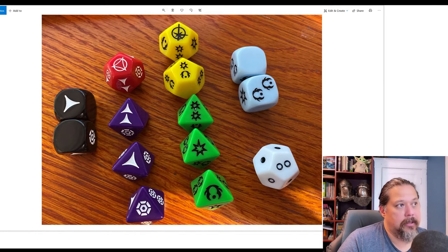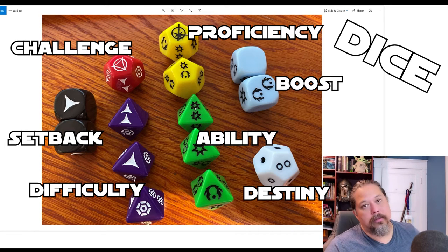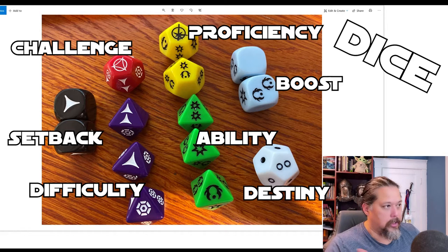Here are the physical dice. The green ones are ability dice. The yellow ones are proficiency dice. The red ones are challenge dice — the upgraded negative dice. The purple ones are difficulty dice, which the GM sets based on how hard a task is. The black ones are setback dice for minor penalties like fog or mud. The blue ones are boost dice — small positive dice with some advantages or successes.